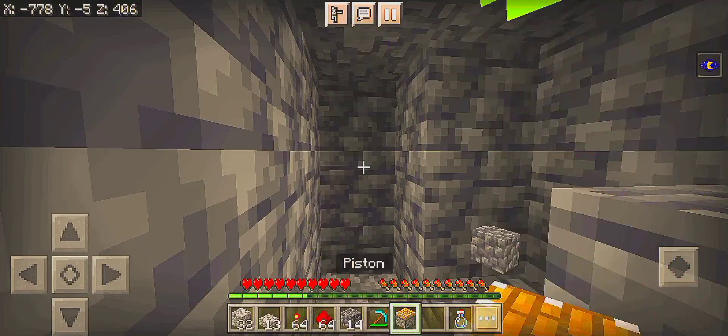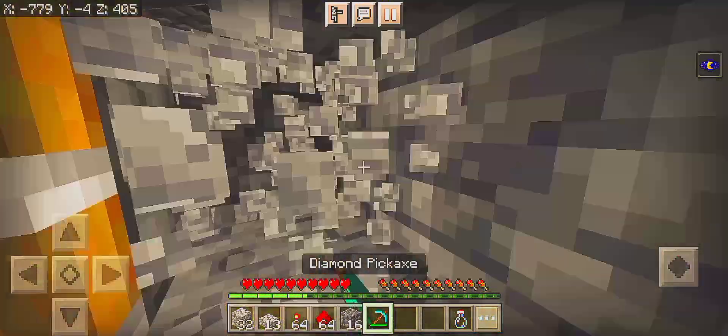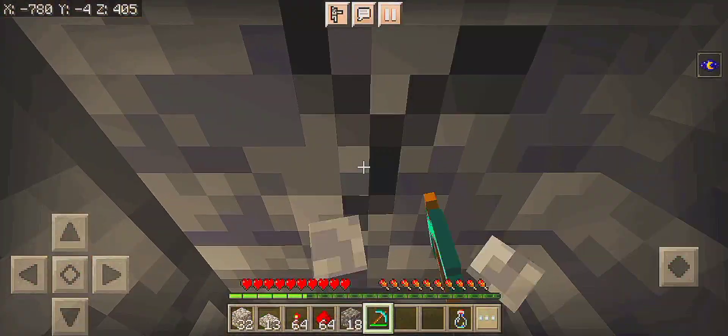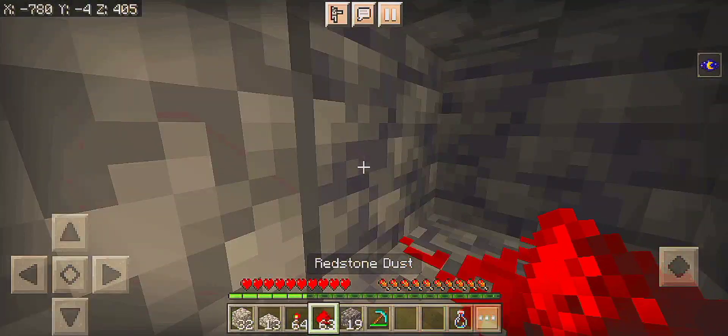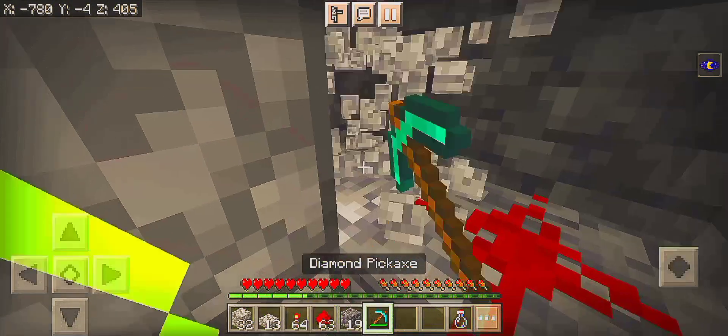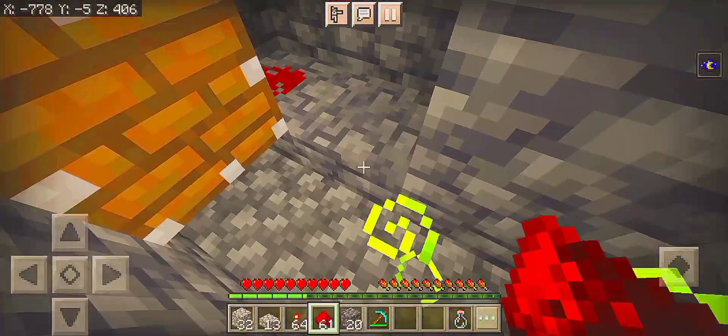Place two pistons and break the beside blocks for redstone connectivity. Then make a chain of redstone dust till here.